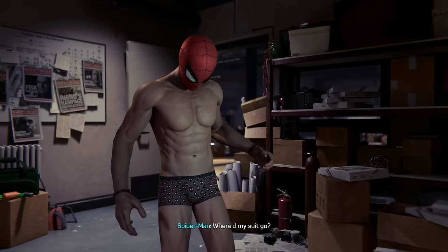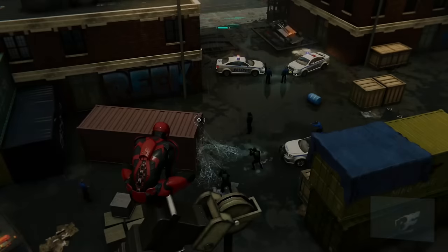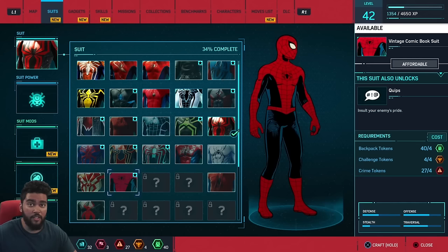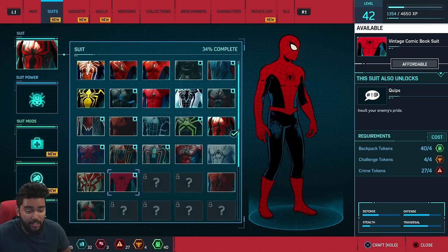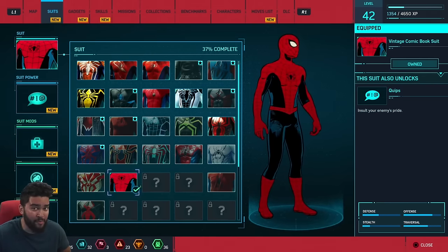And then for some reason, we have this suit. Back to the trophies — we have our next unmissable story trophy. The next story trophy was a pretty long boss battle with more crazy effects. The game just warned me that I'm about to beat the game and this is my last chance to upgrade my gear — I'm very happy they did that. So I decided to look at what suits I can get, what upgrades I can get. I'm going to get the vintage comic book suit — I think that would be pretty cool.